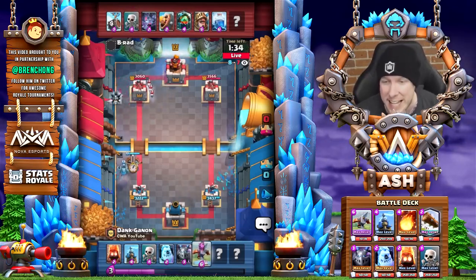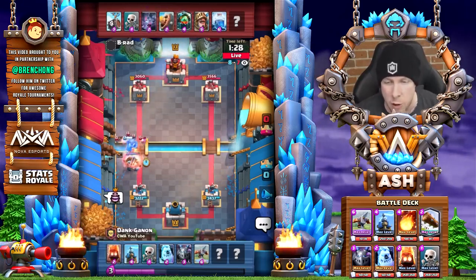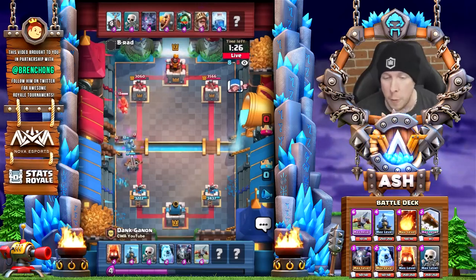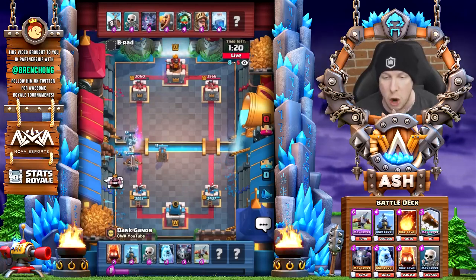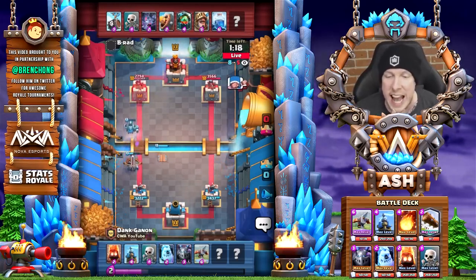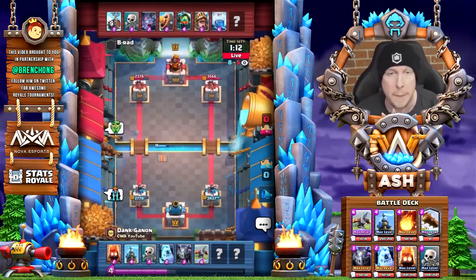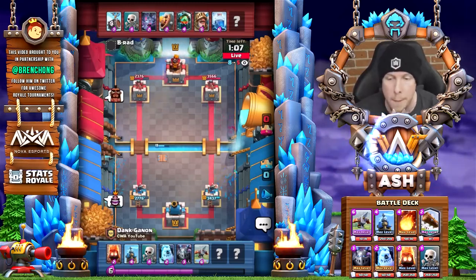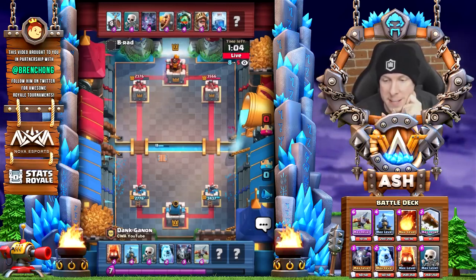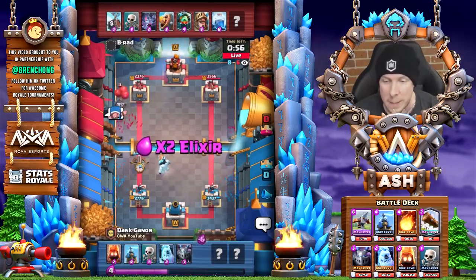V-Rad is playing a really funky deck here — a Prince, lightning, skeleton barrel. I wonder if his last card is a minor or bigger spell. In the meantime we have a Tesla set up, skeletons to stop that Prince's charge, and it looks like Dank is gonna get another lock on that left tower. Another lightning comes down from V-Rad. He already has that Tesla at about half HP remaining.